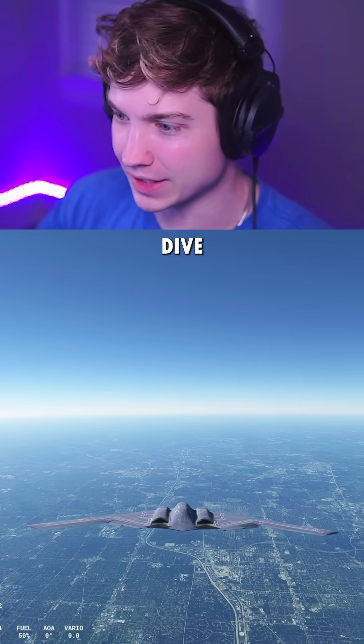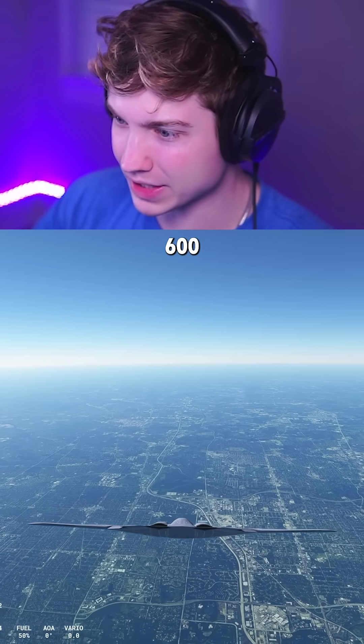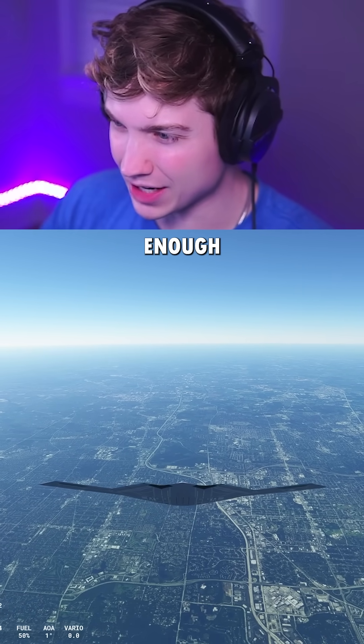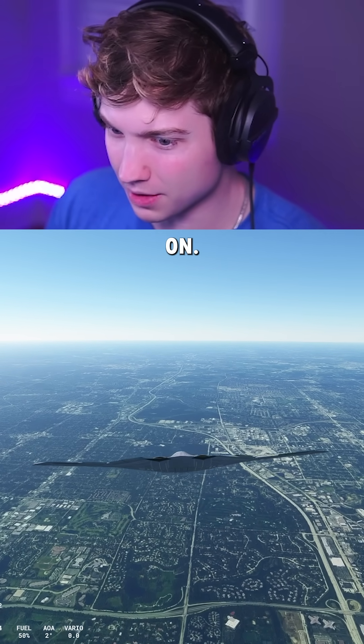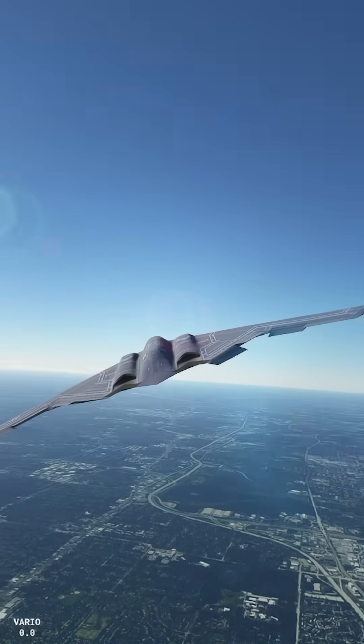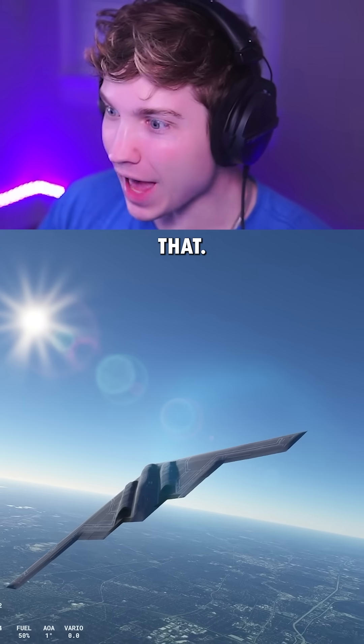For our first attempt, we're just going to dive down, and then once we get to around 600 knots, we're just going to pull up and see if we can sustain enough G-forces. 600 knots — let's pull up. Come on, B-2. Oh, it worked just doing that.